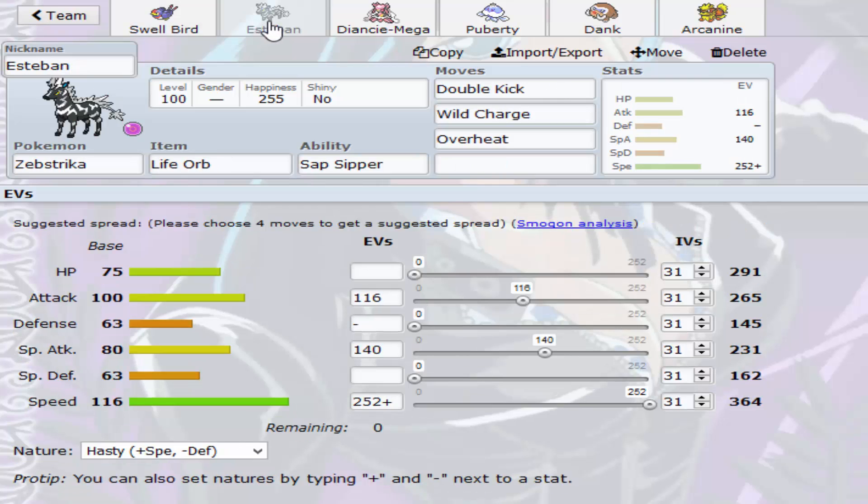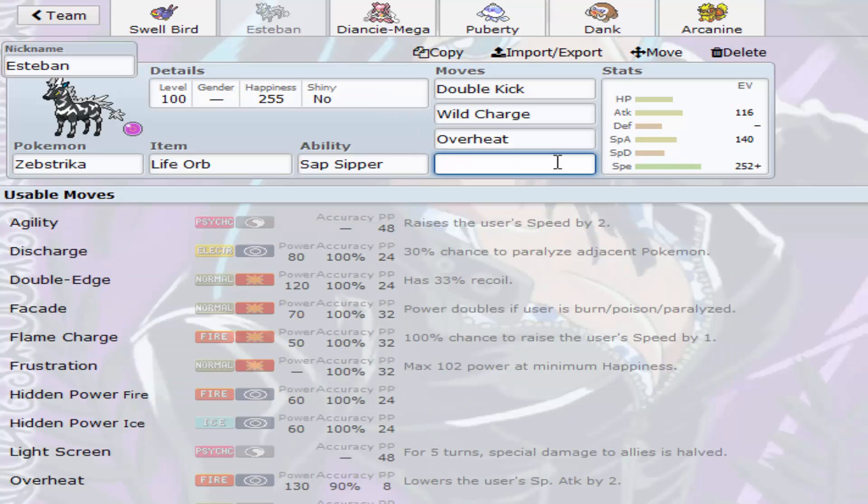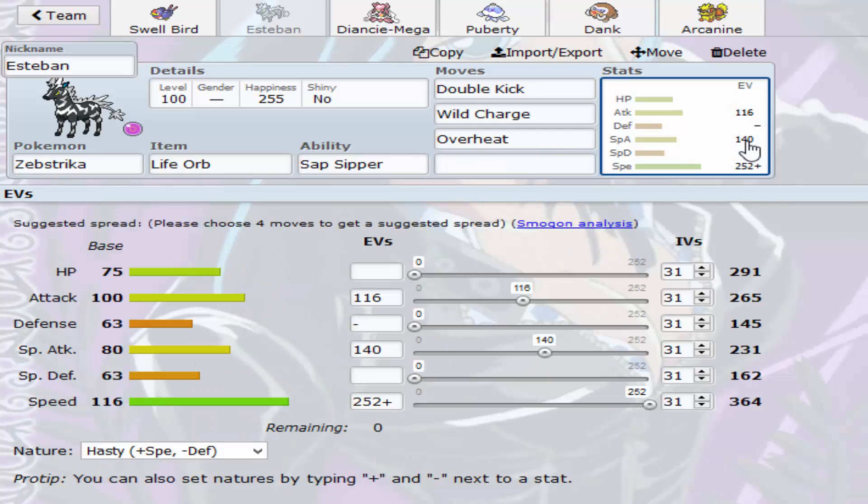We're bringing a really unorthodox Pokemon — this is Esteban the Zangoose, because this is Slayer's favorite Pokemon and this thing is hilarious. I specifically EV'd it so the attack base is 116, because Double Kick there two-hit KOs a Hydreigon if he's not physically defensive.